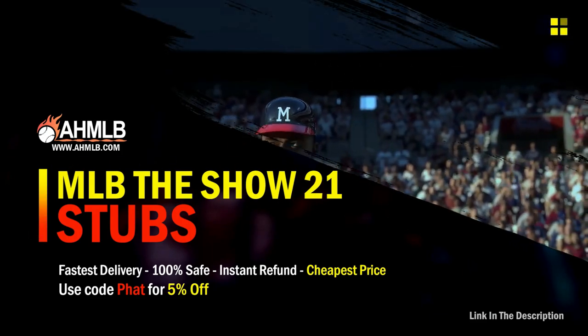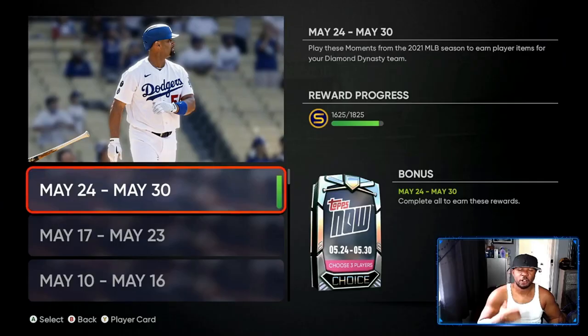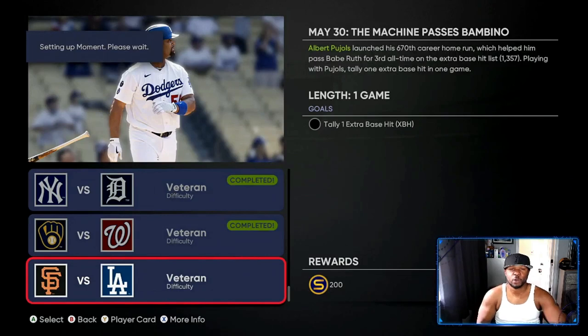If you're looking for great gaming services, head over to ahmlb and use code 'fat' for five percent off your order. Now the first thing you want to do before 12 o'clock Pacific time is finish your Tops Now. If you didn't, you have two options: sell all the players — that's 12 to 15 players to complete the program — or keep all the players, lock them in, lose the coin value, and go for the 96 overall Simian coming out later.